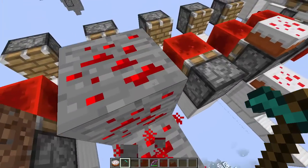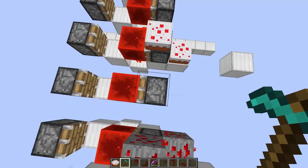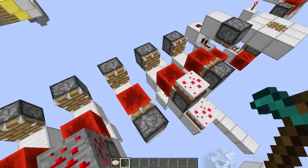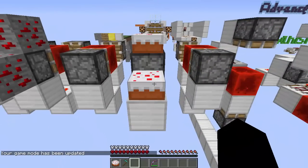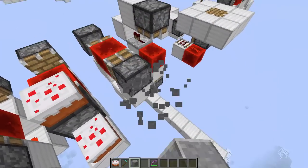You can also trigger it by standing on redstone ore. String, which is tough to see here, but there is actually a string on top — all you have to do is touch that string and it'll get updated. Eating cake can also trigger block updates, as well as placing or removing blocks.